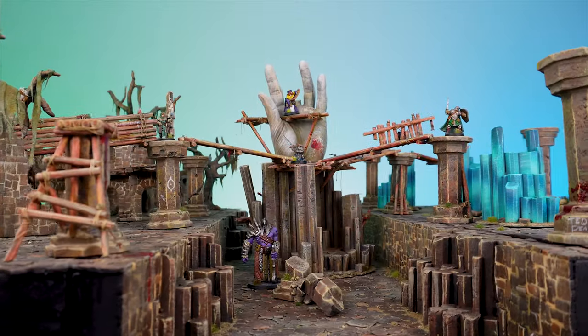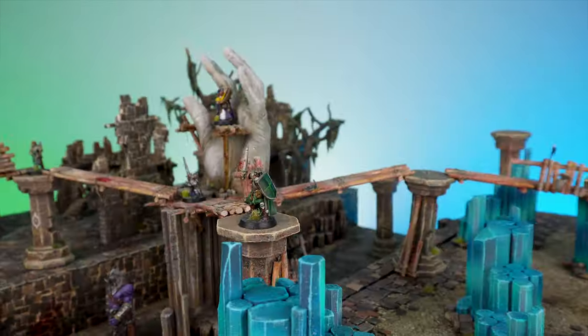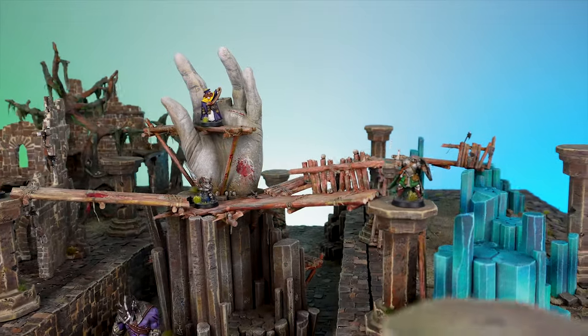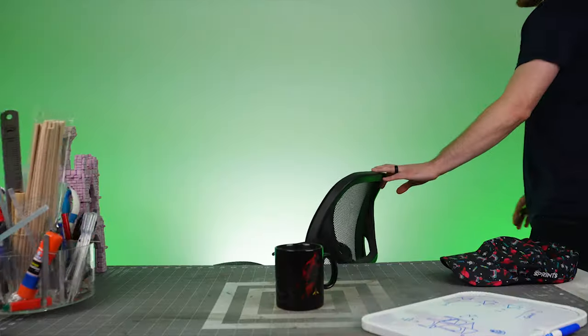I'm craving more elevation on my board and crafting a tower is a simple solution, but how can I find a new angle? Turning a tower into a tabletop paradise.